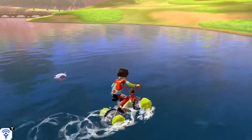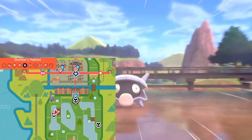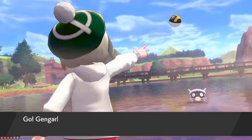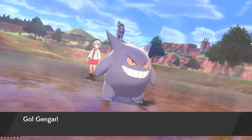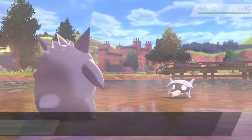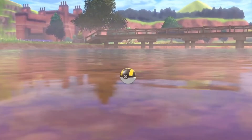Hey guys, this time we're catching Shelter. Shelter can be caught in three different places: East Lake Axle, West Lake Axle, and the Giant's Seat. I recommend personally catching it at the Giant's Seat — they can only be caught there fishing, but they have a 60% spawn chance in any weather, which makes it in my opinion the easiest way to get one.